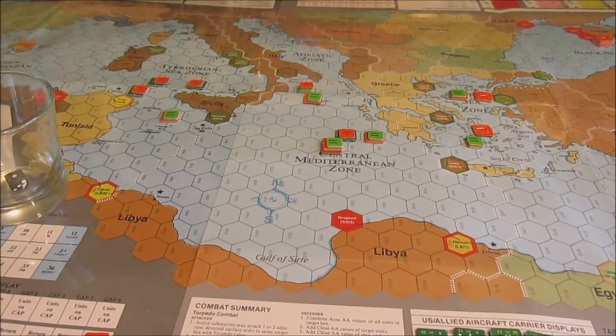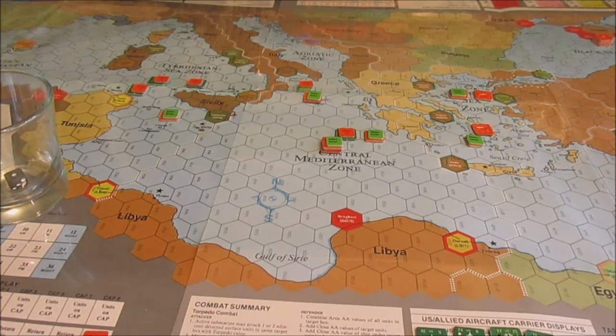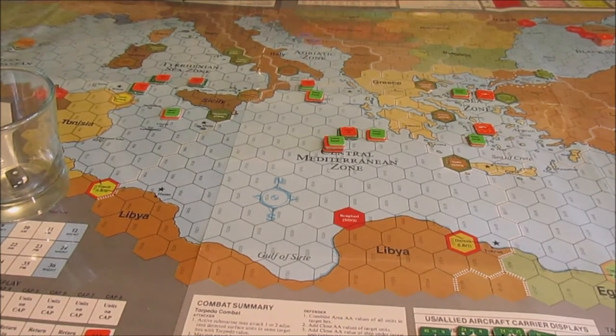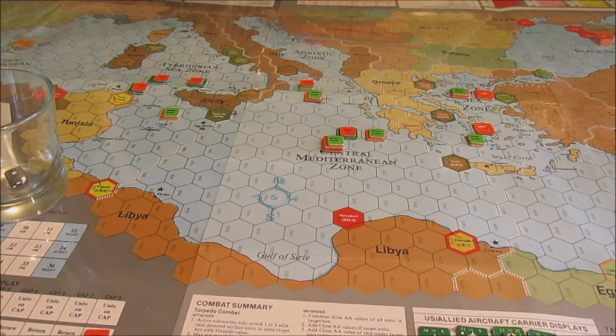The OSA patrol boats are sitting fat and happy, still interdicting Lemnos, keeping any civilian and military shipping from arriving. And knowing standard Soviet naval diplomacy, it's probably opening up with their guns before asking questions of both civilian and military ships.